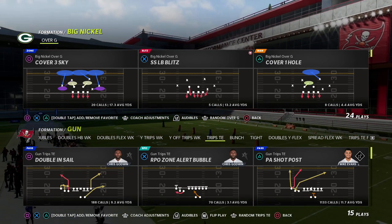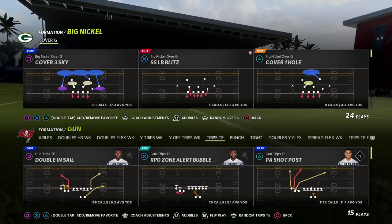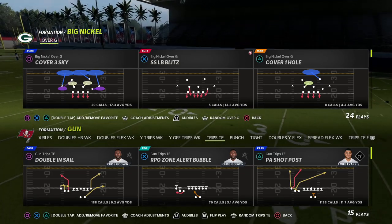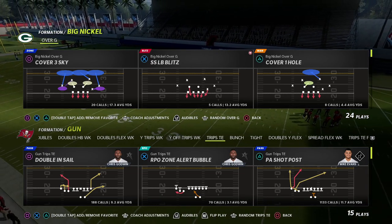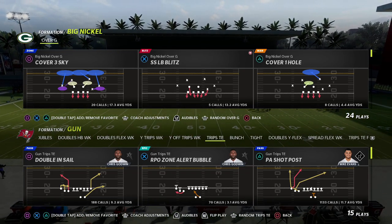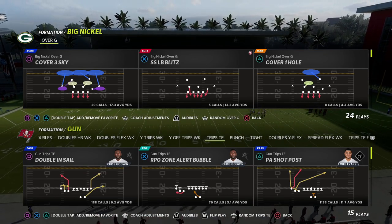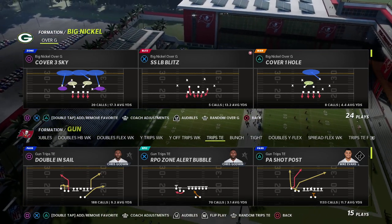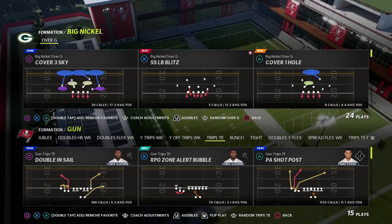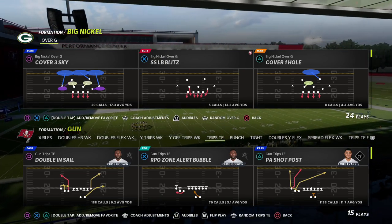If you're new to the channel, my Big Nickel Over G defense just received a major update — we've got about an hour of new content in our Big Nickel Over G46 defensive ebook. You can get the entire 46 playbook, the 3-3-5 Y, the 3-3-5, the Big Nickel, Nickel Normal, Bear stuff — all of it — in my Patreon membership for only ten dollars. There's a link in the description below.